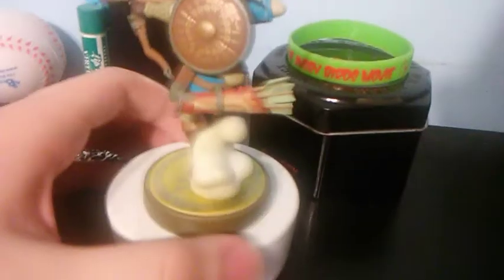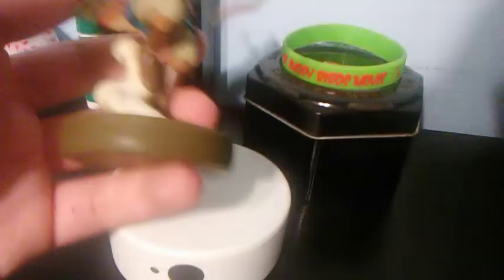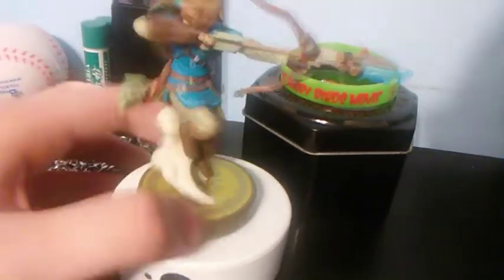Next is the Breath of the Wild Link, and oh my god, this is possibly one of my favorites. It's the archer pose — some parts are a little loose, but it looks pretty good on its own. Wow, Nintendo put lots of effort into this figure and I really like it. So yeah, that's the Breath of the Wild Archer Link. Onto the last few amiibos.